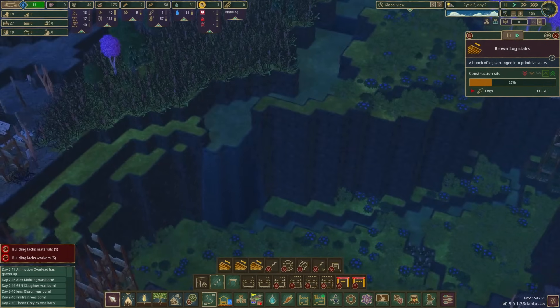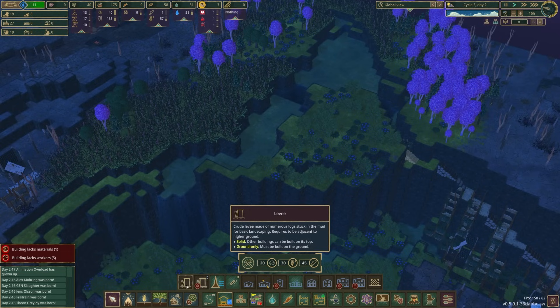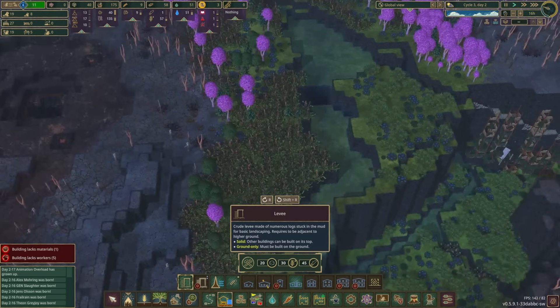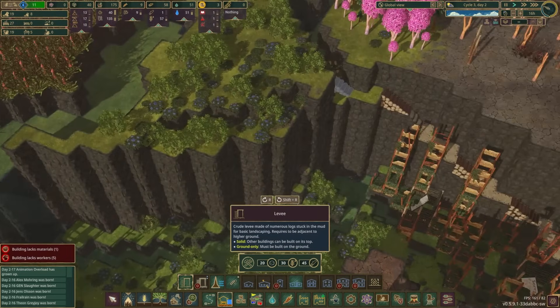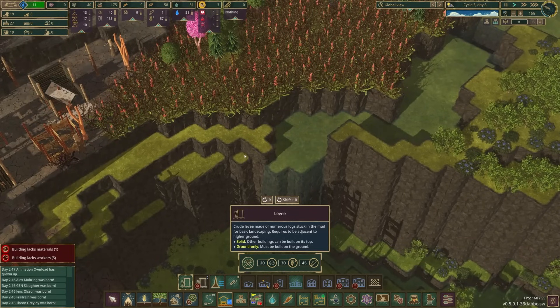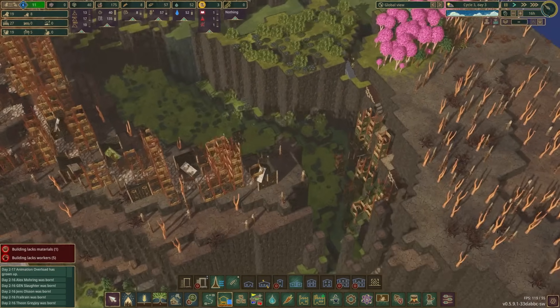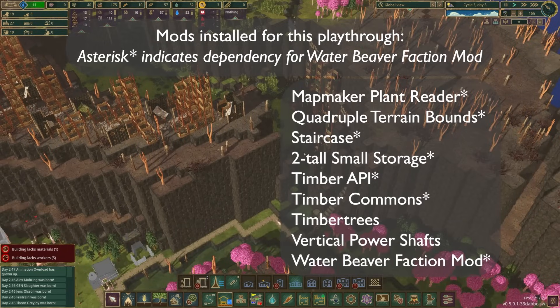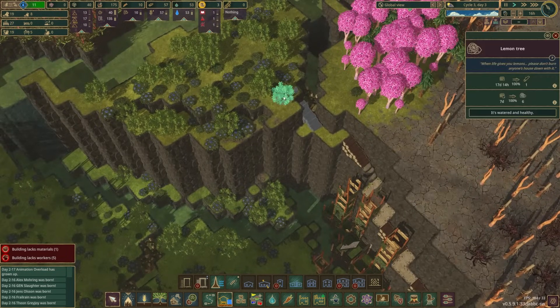The hard thing about this is it's very early game and we have very limited options. We can build a levy if we want, but we need 20 clay, 30 pine resin, and 45 logs to do that. Also we can only build down one block the way this is currently set up — we can't go down two until we unlock the two-high levy, which we can't do because we don't have any science yet. So you can very easily see how quickly this has become a bit of a challenge.